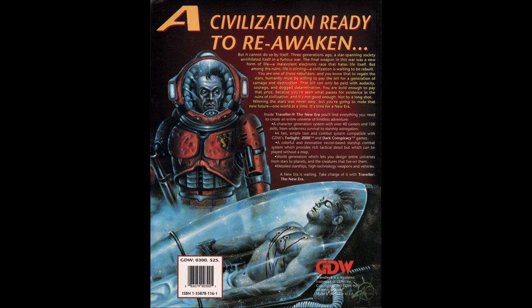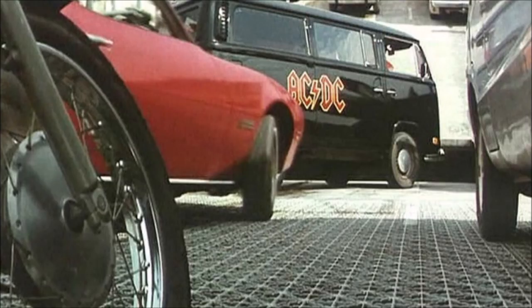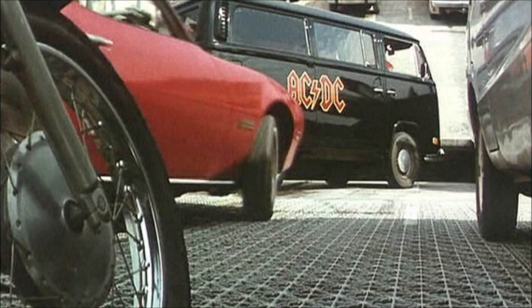If you didn't like what Megatraveller did to the timeline, then you were apoplectic when Traveller: The New Era came out, which introduced one of my biggest pet peeves: the setting nuke. The new Emperor releases a computer virus that goes berserk, infects everything from robots to spaceships, and starts killing everybody — just like the movie Maximum Overdrive — until 100 years later when the techies finally put it down. This kills the Third Imperium until hundreds of years later when a Fourth Imperium emerges from the ashes. The New Era was effectively the end of the timeline, with all following versions as prequels, leaving the game on a cliffhanger about a massive psychic storm headed toward settled space.